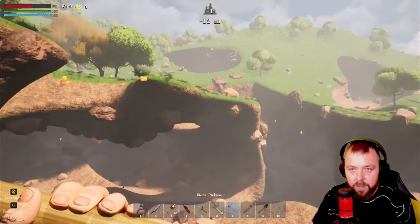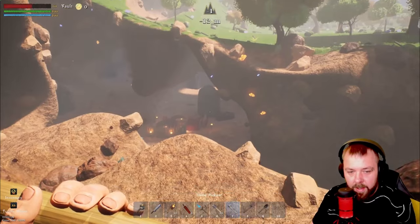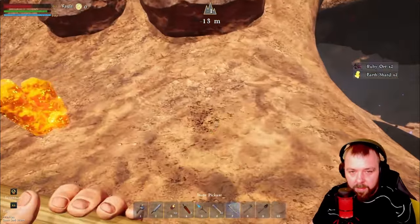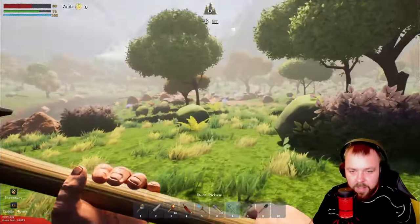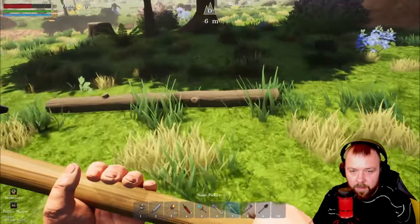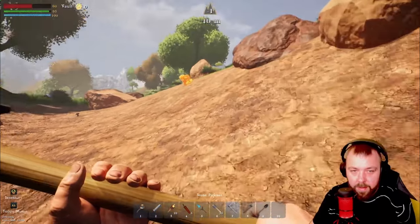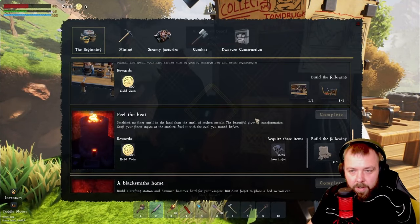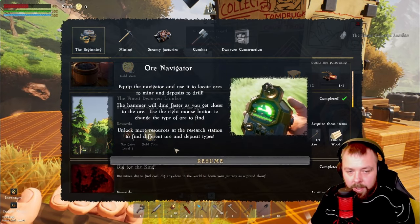I was searching around for some wood and coal and I think we just hit the jackpot with ore resources — not too far from base. It seems like we've got a big ore node over there and a little camp nearby that we can clear out as well. We've got some orcs over there so we'll stay clear for now. We're back, and we have the ore navigator which we can use to detect where ores are.